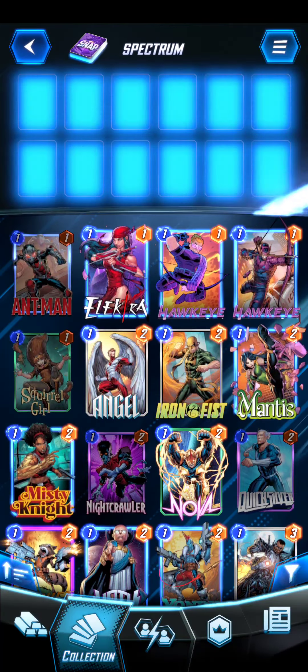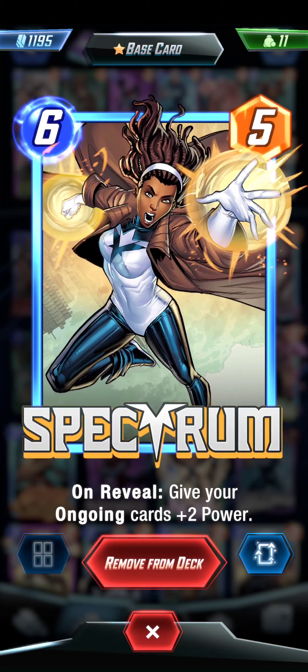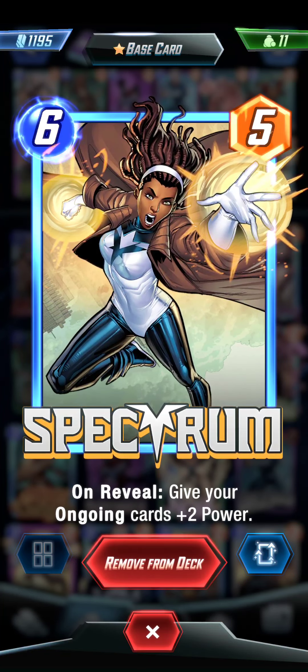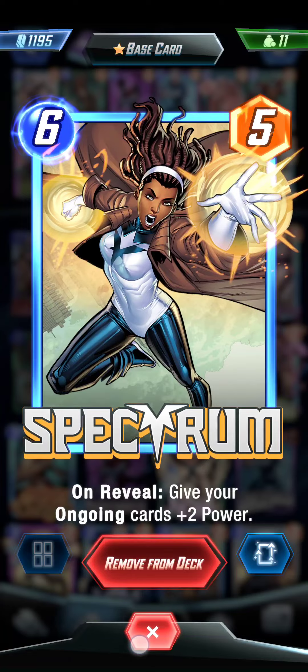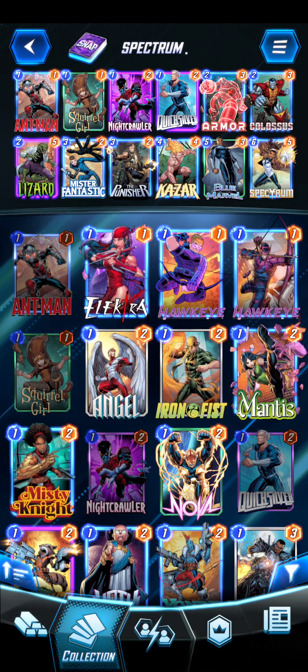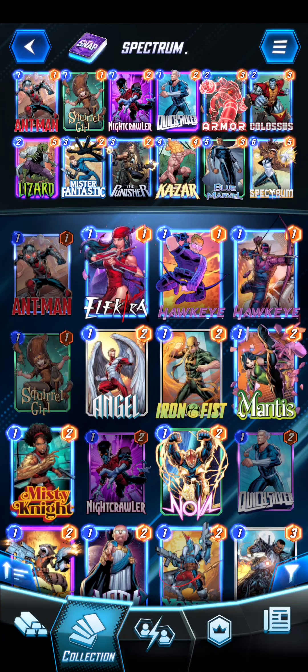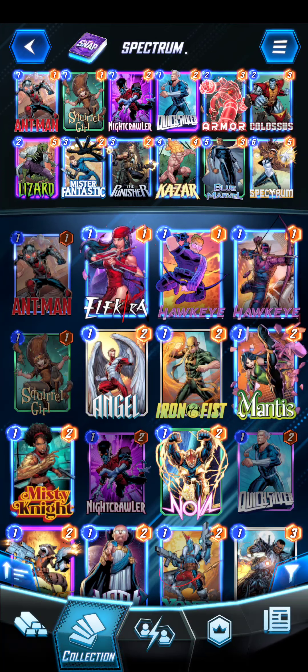Let me go and show you guys what we've got in here. It does use a 6 drop Spectrum. The on reveal ability is to give my ongoing cards plus 2 power, so of course we will have a bunch of ongoing abilities. The 1 drop is going to be Ant-Man. We've got Armor, which has ongoing, Colossus, Lizard, Mr. Fantastic, Punisher, Kazar, and Blue Marvel.